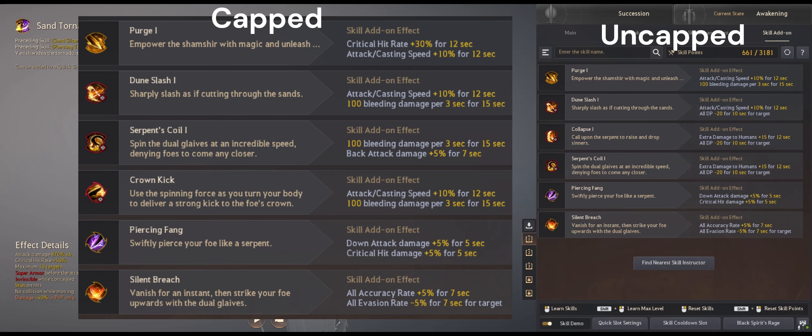These are my skill add-ons I use for uncapped and AOS. I've seen some people swap out Fang for more slows and attack speed reduction on Ensnaring, but I think the slow on it is fine already. If I was evasion I would basically run this almost exactly except maybe evade plus evasion and minus back on Serpent's Coil.